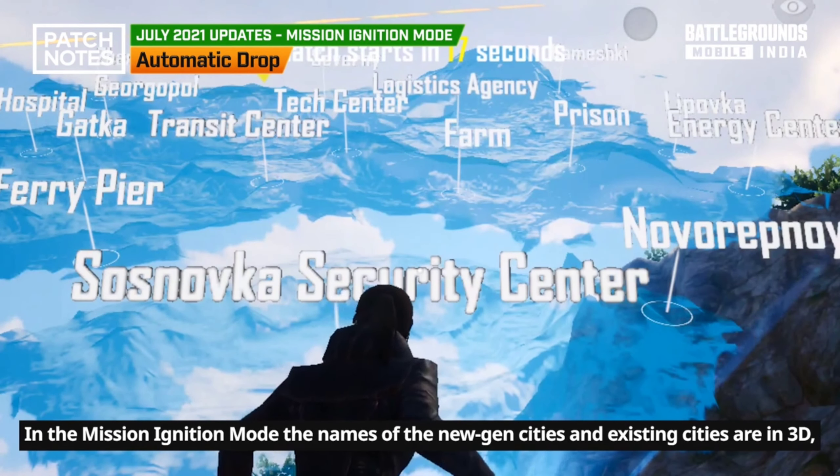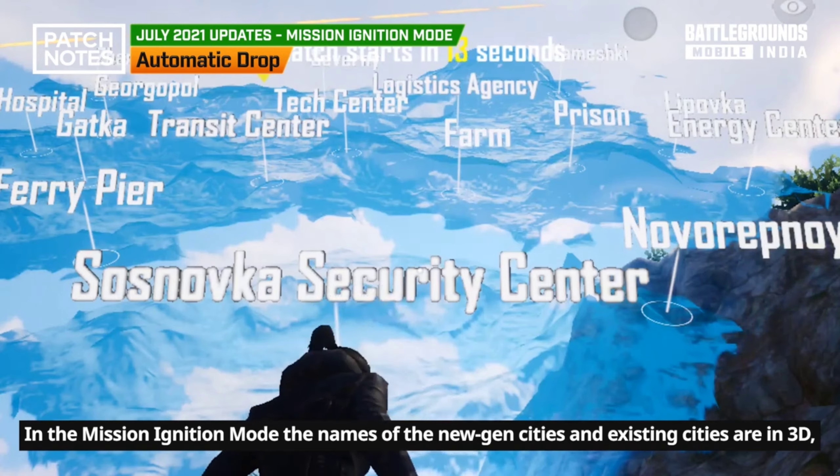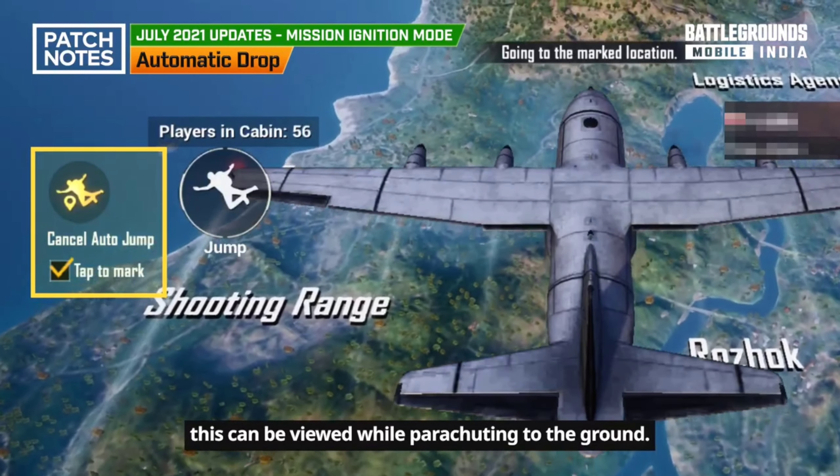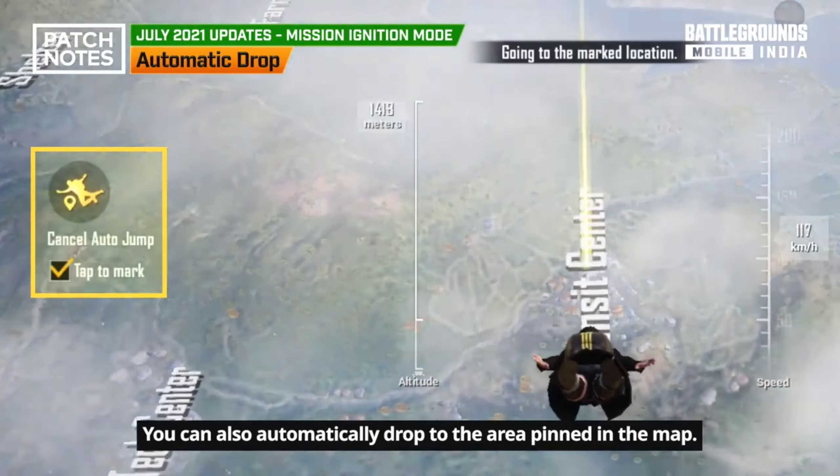In the Mission Ignition mode, the names of the new-gen cities and existing cities are in 3D. This can be viewed while parachuting to the ground. You can also automatically drop to the area pinned in the map.